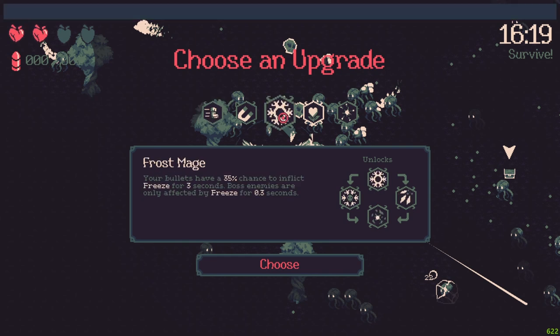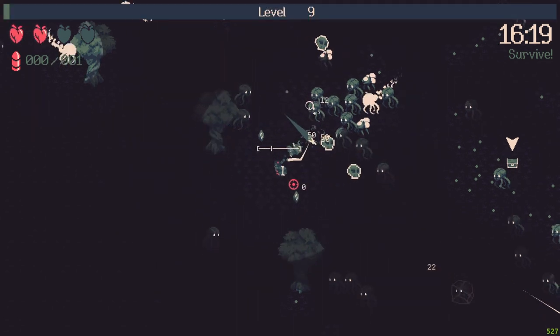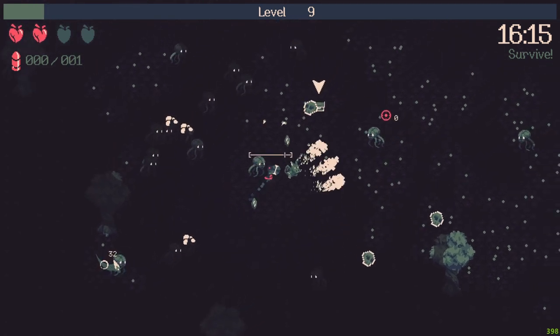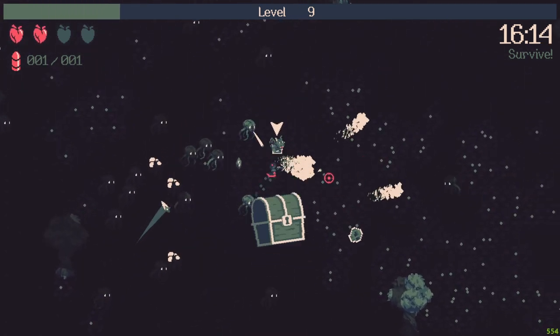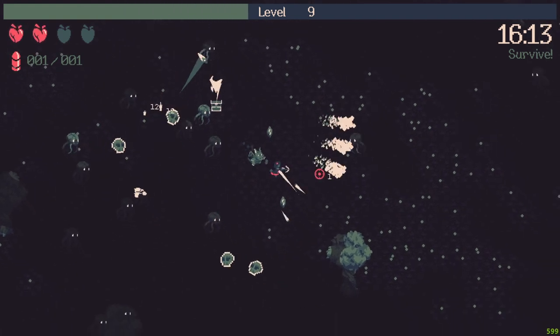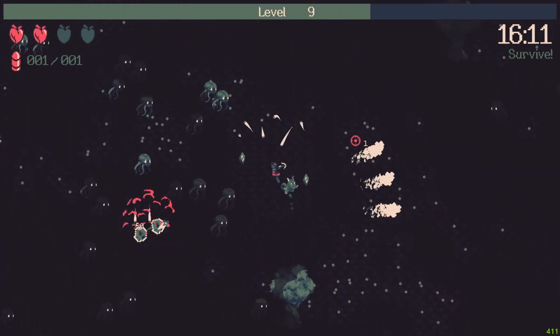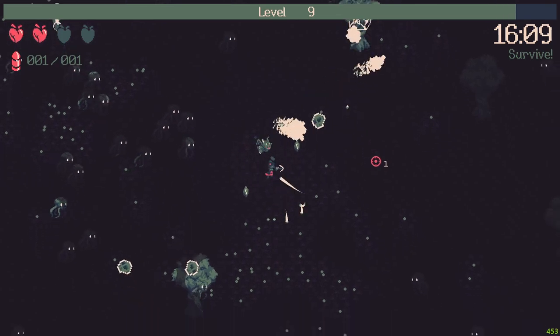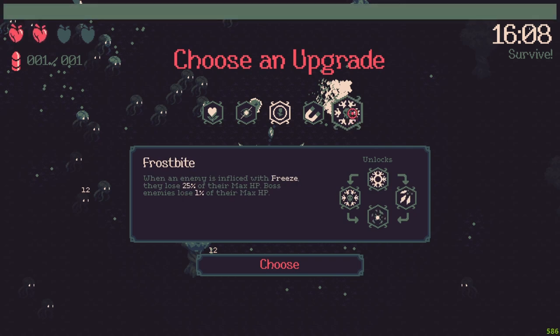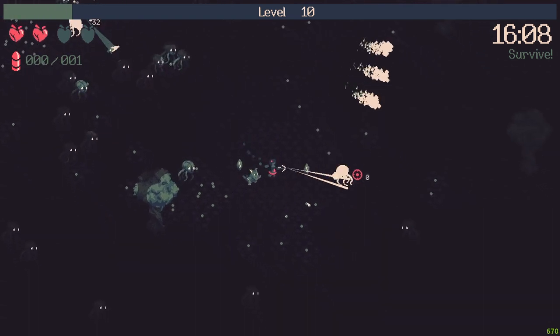Should I pick this? Yes, I want this one because I want to shatter them. Let's see what we got — for one second when an enemy is killed. Not really that great, but it's movement speed. Okay, let's take this one — they will be more squishy.